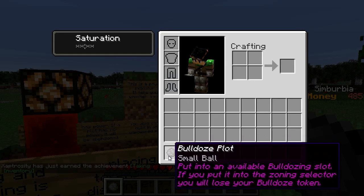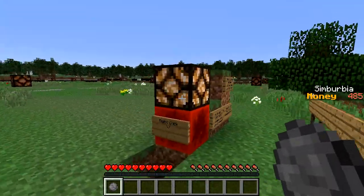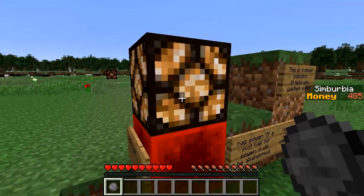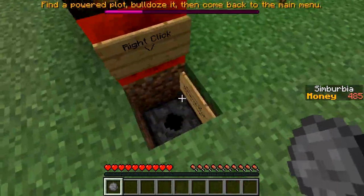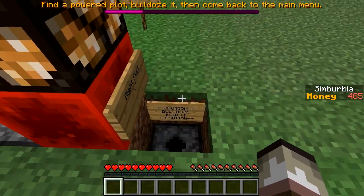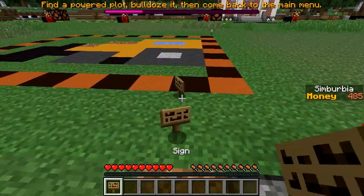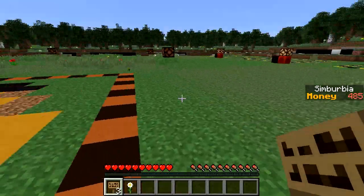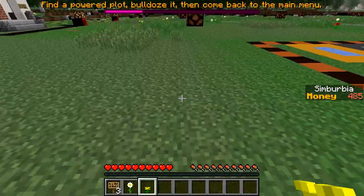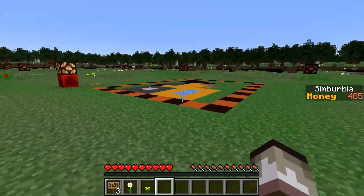Achievement unlocked! We've got our bulldoze plot. Now I need to put it into the dispenser here. These redstone lamps indicate that there is power coming into these plots, meaning we can only build in plots where the lamps are on. This plot we can build in — let's put our bulldoze token in. Boom, caution — bulldoze plot activating. Nice building sounds! We've got some signs here. Find a power plot, bulldoze it, then come back to the main menu.